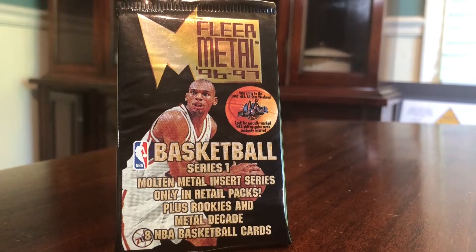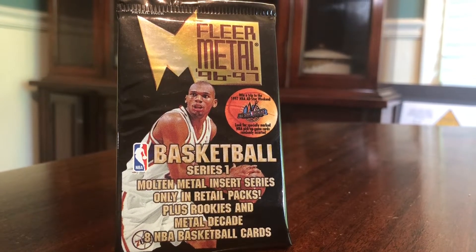Welcome back. So this week we have 96-97 Fleer Metal, and these are retail packs, Series 1. No rookies in these, but there are some really fun inserts. We've got some cool metal designs — nothing like the 97-98 stuff — but we do have some relatively rare things, some really cool 90s designs, some fire Jordans that we can pull that are high in value, and some really cool cards that we'll get into.